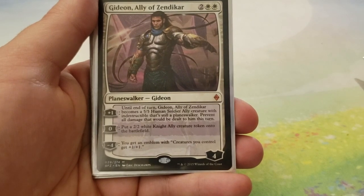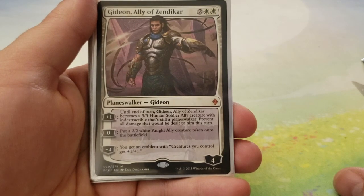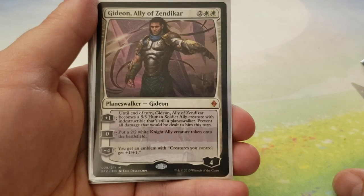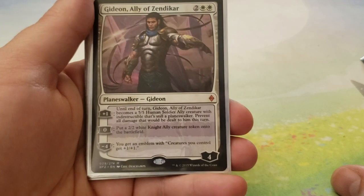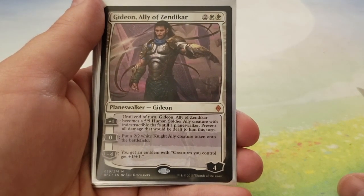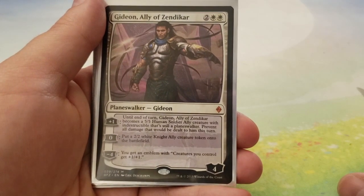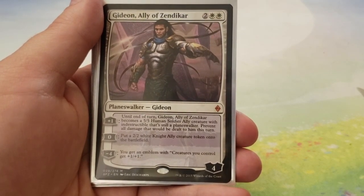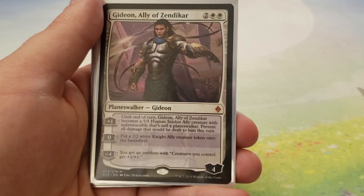Gideon, Ally of Zendikar — for two and two white, enters with four loyalty counters. Its plus one is: until end of turn, Gideon, Ally of Zendikar becomes a 5-5 human soldier ally creature with indestructible that's still a Planeswalker — prevent all damage dealt to it this turn. For zero, you can put a 2-2 white Knight Ally creature token onto the battlefield. And for minus four, you get an emblem: creatures you control get plus-one, plus-one. You don't have to stop after one — you can keep putting more of those emblems in play, which means your creatures just get larger and larger every time.